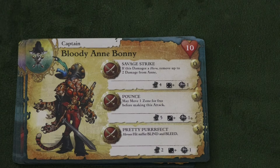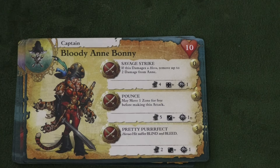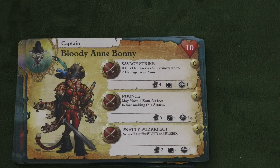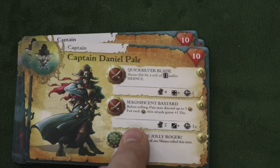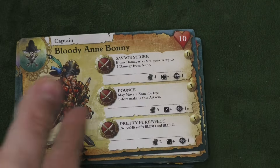Let's get started with the Well Sport Faction. First, we have Bloody Ann Bonnie, who has an interesting Savage Strike — essentially a vampiric ability where when she hits somebody she can remove damage from herself. She can also move before making an attack and can make someone blind or bleed. Is she better than Captain Daniel Pale? I think I like him better than her, but she's a different character.